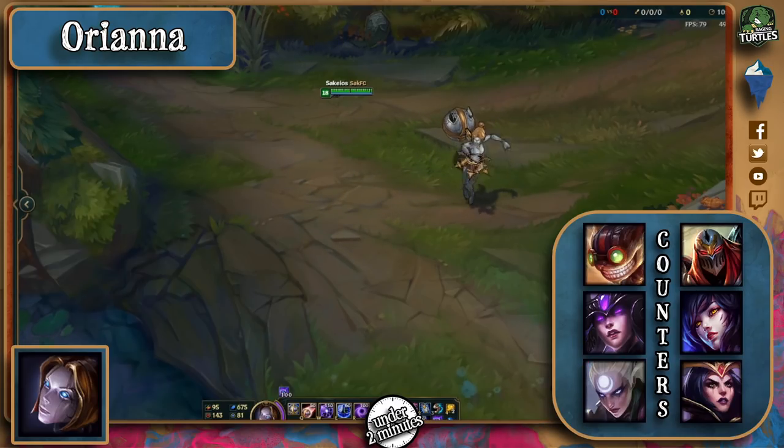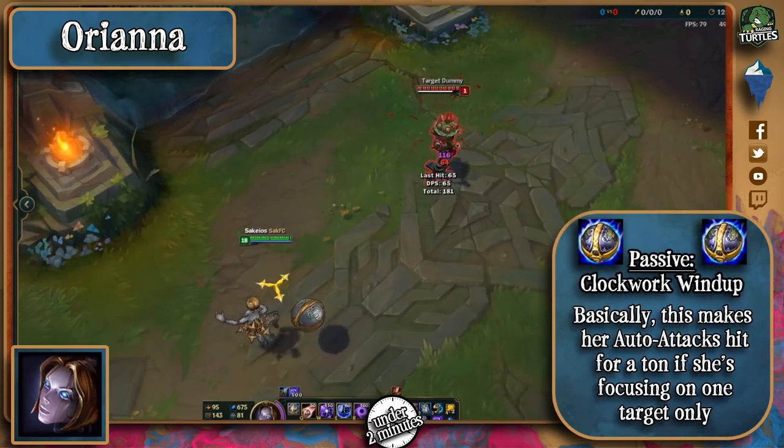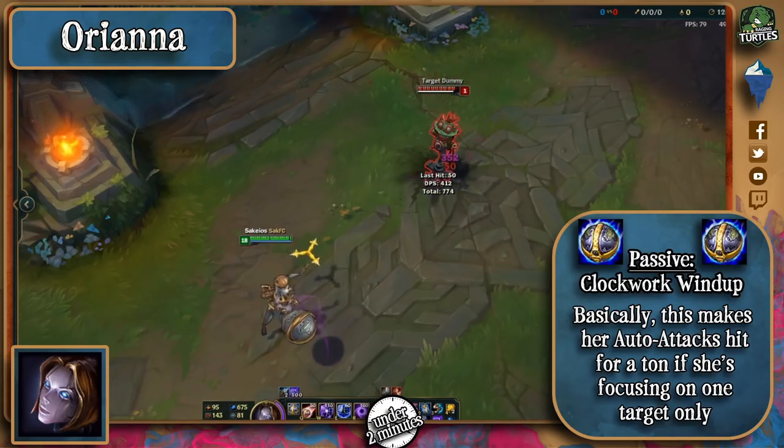Zed, Ari, and LeBlanc also have an easy time because of their increased mobility. In case you didn't know, Orianna's passive makes her autos hit for a ton, so be careful not to let her auto-attack in trades too much.